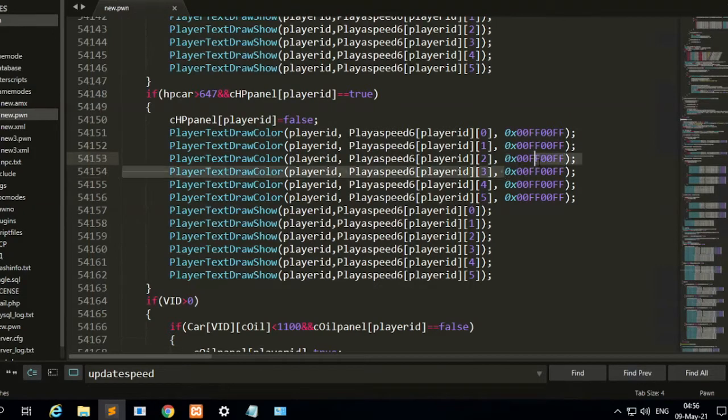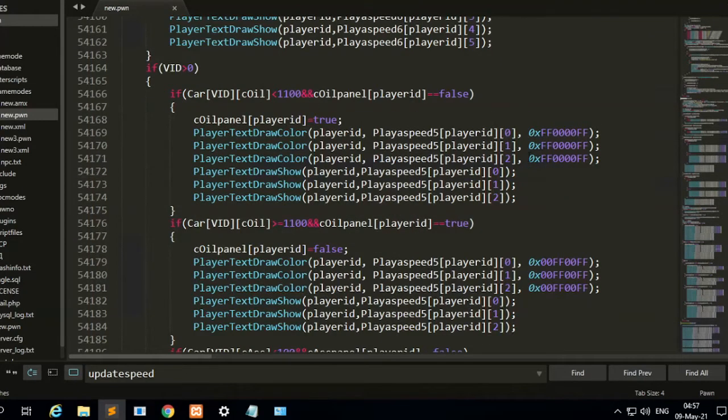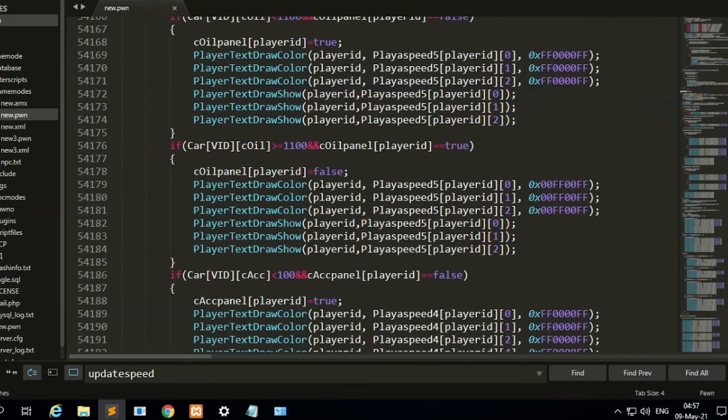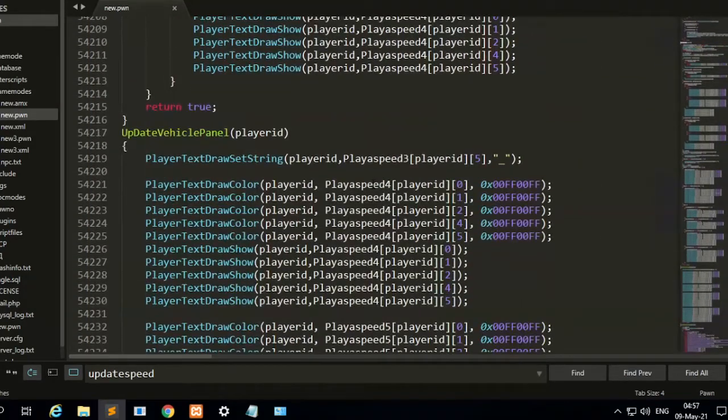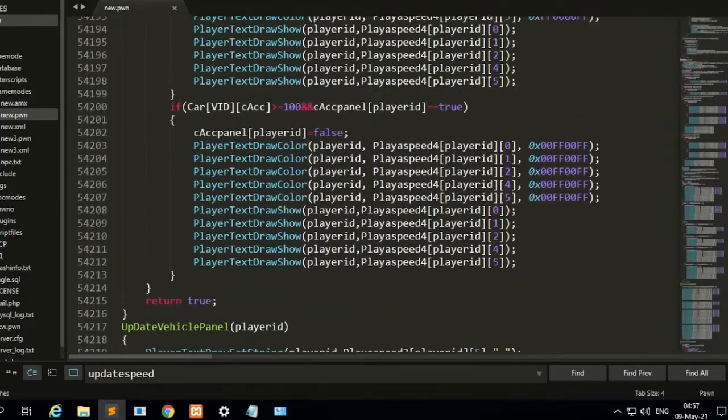The engine status — if the oil is empty it is red, and if the oil is more than 1000 it is changed to green, meaning the oil is good. Like this, you have been changing the text draw on vehicle update vehicle panel.